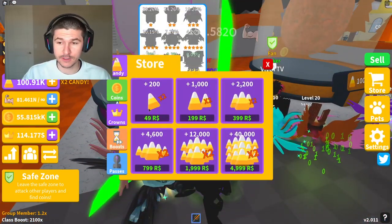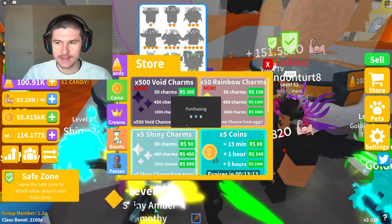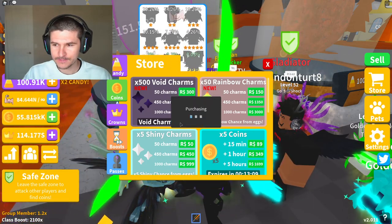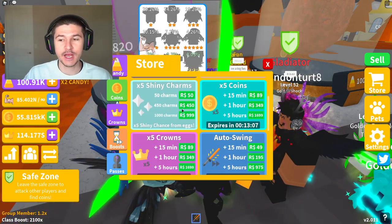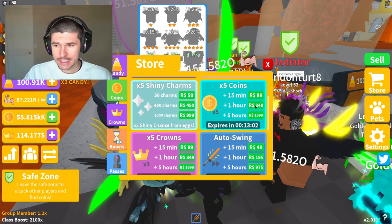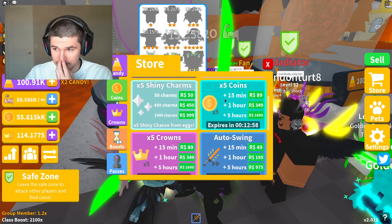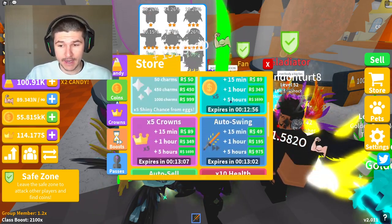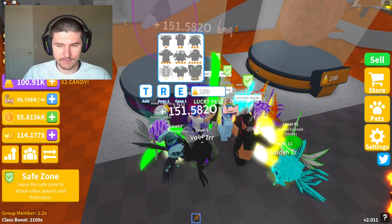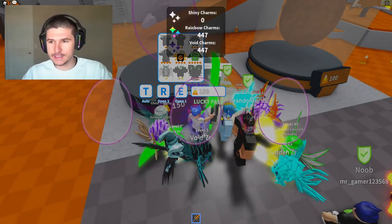I need to buy boost first - we cannot do this until we get boost. We need to make sure we get the 450 charms. It's so expensive but we gotta do it - 450 rainbow. I'm not gonna get shiny, I just want to get void and rainbow. Times five coins - we got some time for those. Auto sell - yeah, we got some time for that. There's no luck I can purchase and I don't think there's a two-times luck event, so we're gonna have to have average luck. Not times six like last time, but let's see if we can get something good.